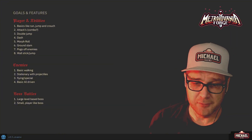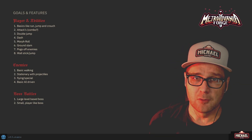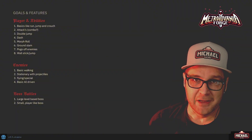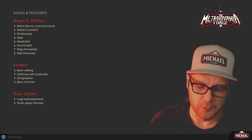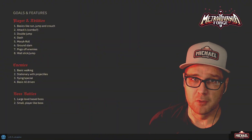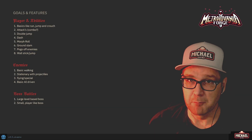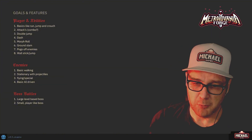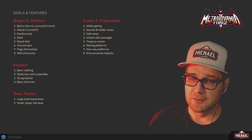Boss battles — we're going to need boss battles. I think there are two general types for a Metroidvania: the large, level set-piece bosses where the boss is part of the whole level, usually giant, and you're dodging timed telegraphed attacks; and then small player-like bosses that are more like fighting another character — a guy who can jump, attack, and dash just like you can. Those are the two general boss types we might look at.